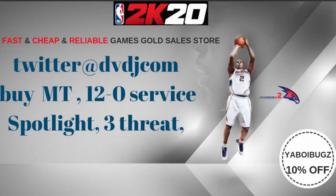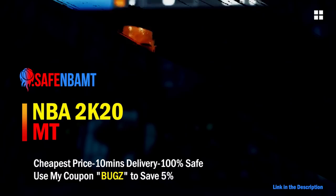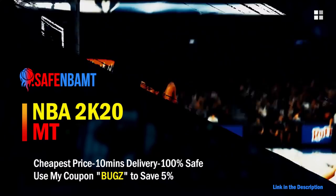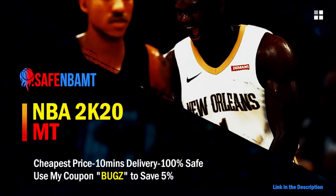What's up guys, if you want cheap, fast, and reliable MT and you want to get those spotlight challenges done, hit up my new sponsor DVDJ and use code 'yourboy Bugs' for 10% off at checkout. What's good guys — if you want cheap, fast, and reliable NBA 2K20 MyTeam coins, head on over to NBA Safe dot com and use code 'bugs' for 5% off at checkout.